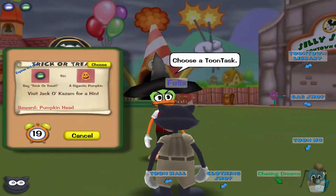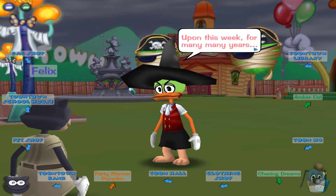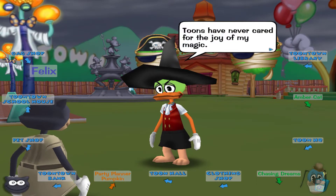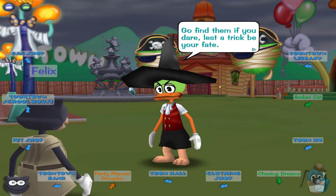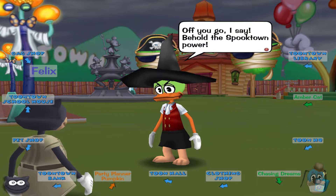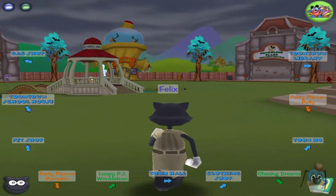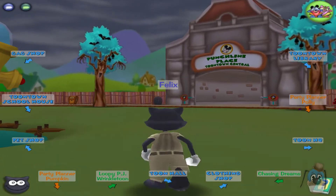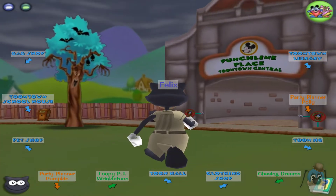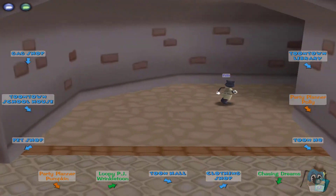Hey everybody, the Toontown Dog here. I'm just going to show you real fast all the locations for trick-or-treating for Toontown Rewritten in 2019. First I'm going to go get my task from Jack O'Lantern walking around Toontown Central. This is my new toon Felix, by the way — Felix the Cat, made him on Halloween this year. I just felt like I needed a new black cat.